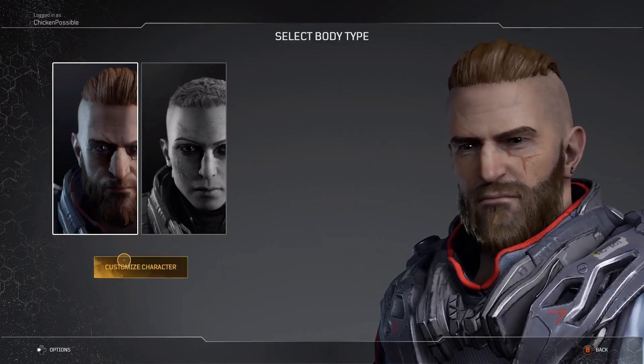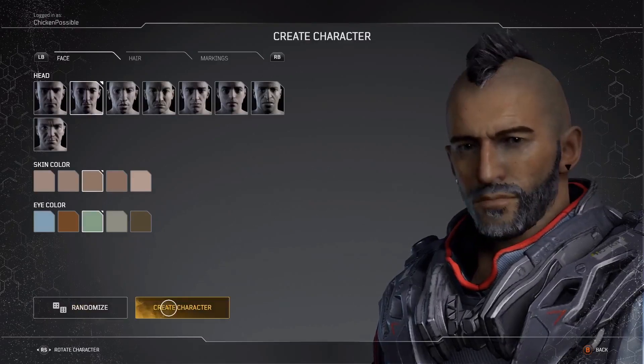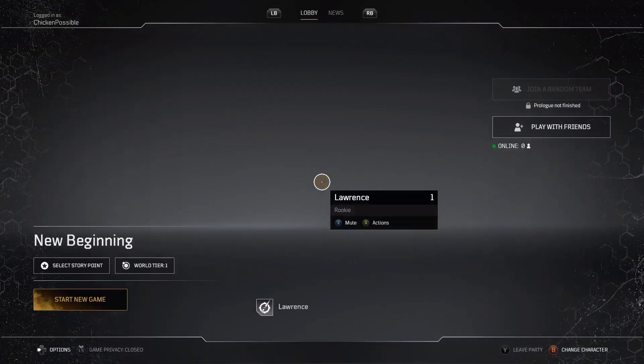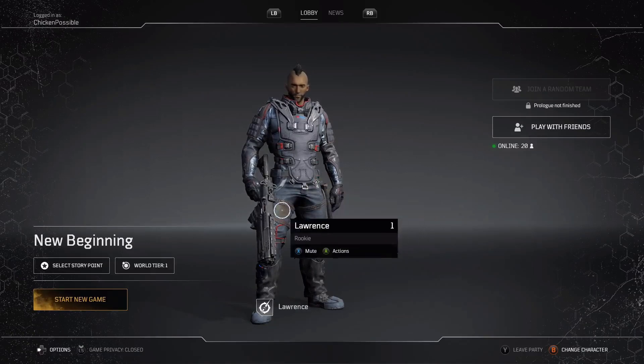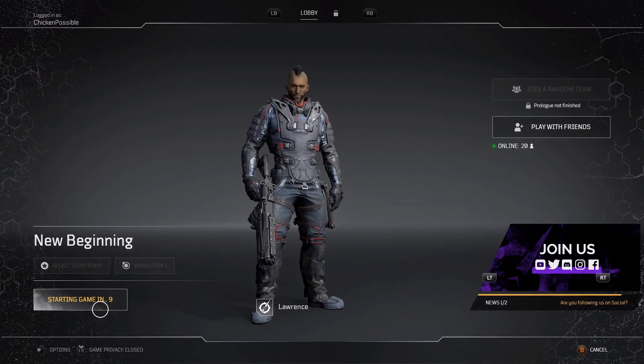First thing you want to do is click on 'Customize Character'. Once you get started, you can randomize if you want to, and then click 'Create Character' and 'Save Character'. I just went with all of the defaults there with a little randomization thrown in, but you can feel free to customize if you want to. Then we'll choose 'Start New Game' to get started in the prologue.